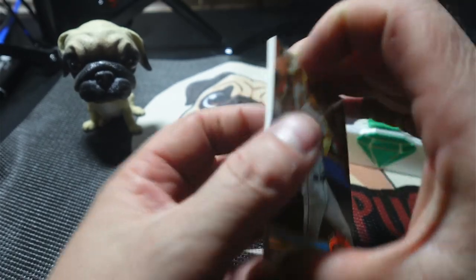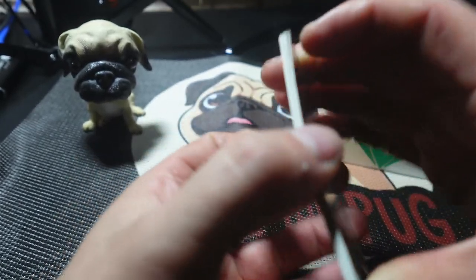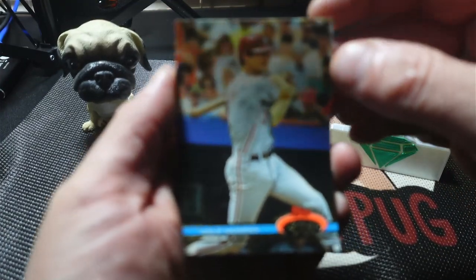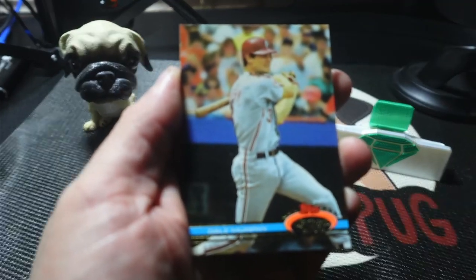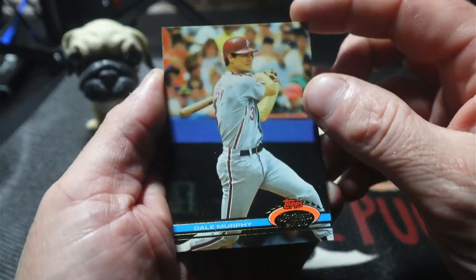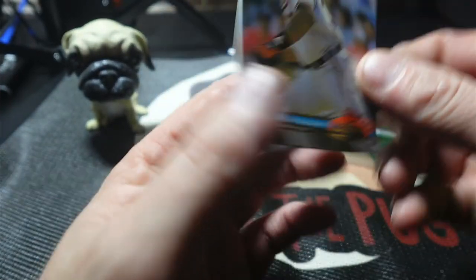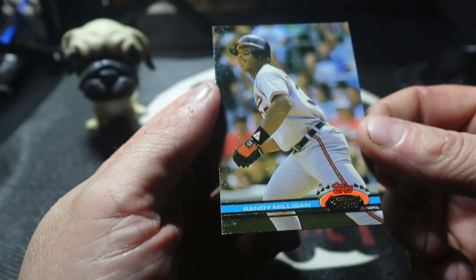Let's see if I can break them free a little bit better. We got Dale Murphy. I don't know why my camera is not wanting to focus all of a sudden. We got Mookie Wilson — all these cards are going to be ruined. Randy Milligan.